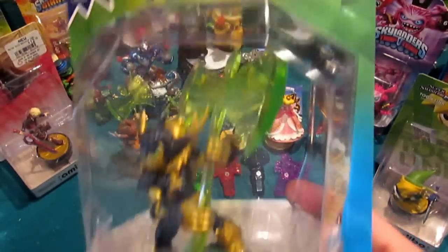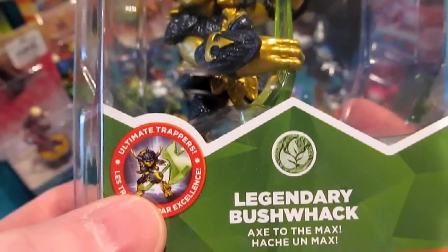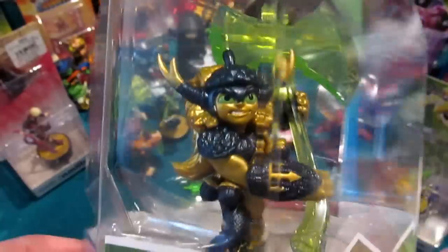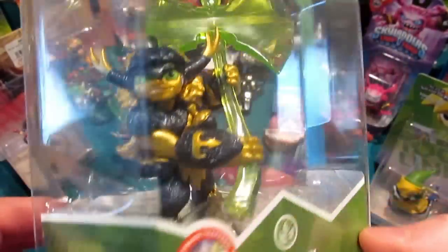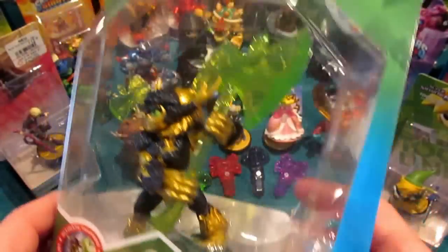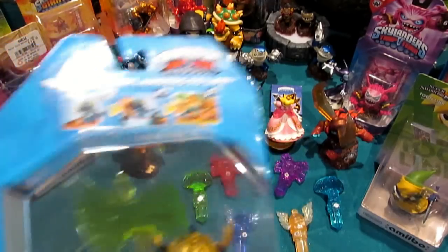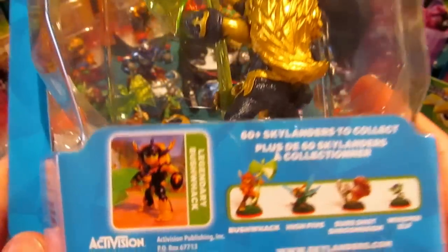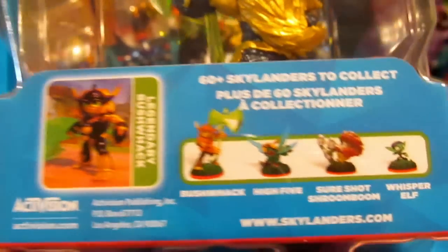The Trap Master packaging is pretty awesome — it's got the prismatic effect right down here. You can see 'Ultimate Trappers,' and there's inset artwork of Legendary Bushwhack, his name, slogan 'Axe to the Max,' and the life element logo. He actually looks better than most legendaries because he has so much more visible gold on him, which makes him brighter and less dark. On the back you can see the exclusive legendary series and 'Toys R Us' printed on the packaging.